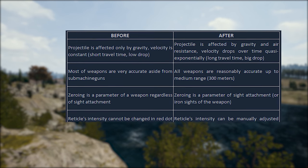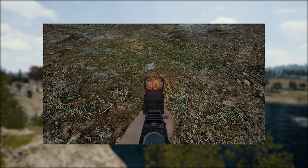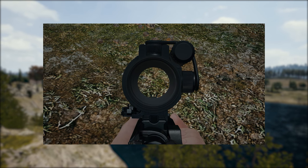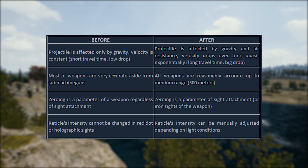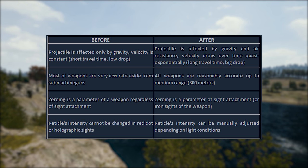The fourth change is that you can change the brightness of your reticle, as shown here. You can change the brightness of the red dot, holographic, and 2x scope by scroll wheel, and you can also change the variable zoom on the 8x and 15x scopes with the mouse scroll as well.